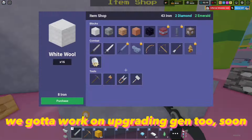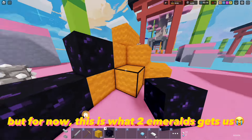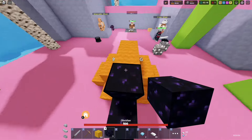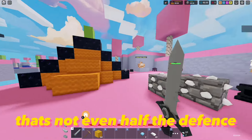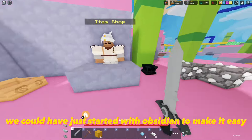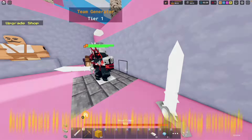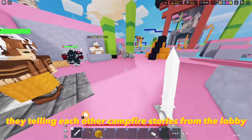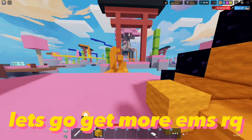We gotta work on upgrading gen 2 soon. But for now, this is what two emeralds gets us. That's not even half the defense. We could have just started with obsidian to make it easy, but then it wouldn't have been annoying enough. Why are they huddled up at gen like that? They're telling each other campfire stories from the lobby. Let's go get more emeralds.